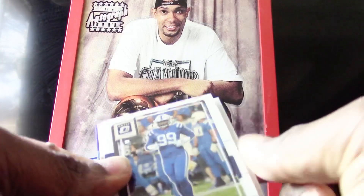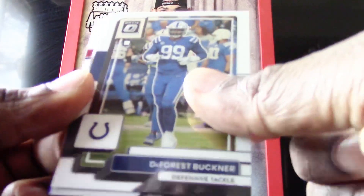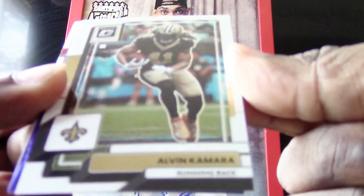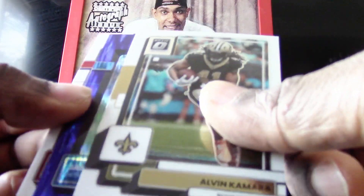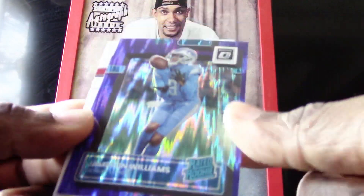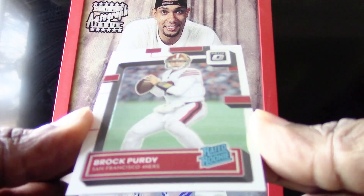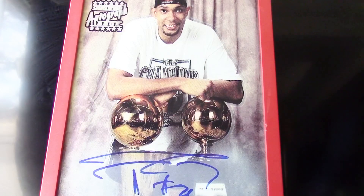Last pack of round two and we got a Forest Bookner, Alvin Kamara, a Jameson Williams Flash — boom, look at that — and a Brock Purdy base rookie. That is the end of round two for the Optic, and I must admit that was a pretty good round. Let's see what we get in round three.